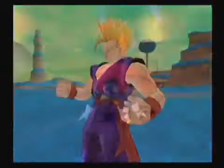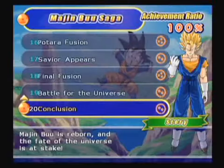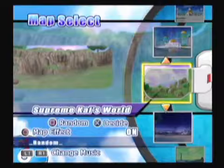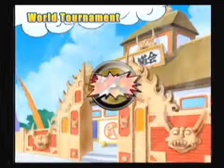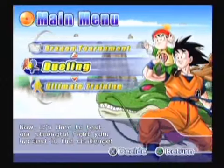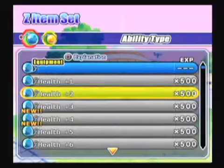Featuring a robust roster of more than 120 characters, the game will let you run through various scenarios from Dragon Ball to Dragon Ball GT within 16 unique environments. For fans worried about being slighted in the features department, don't worry. Budokai Tenkaichi 2 contains everything found in the PlayStation 2 version of the game, including 9 different gameplay modes and customizable characters.